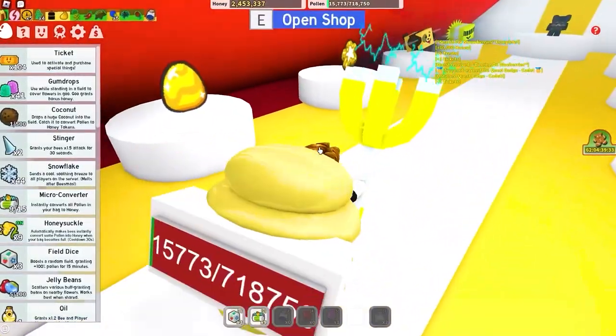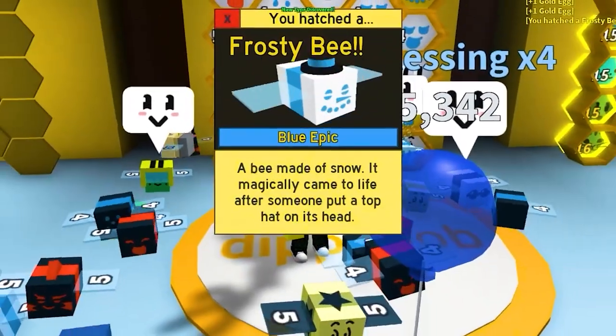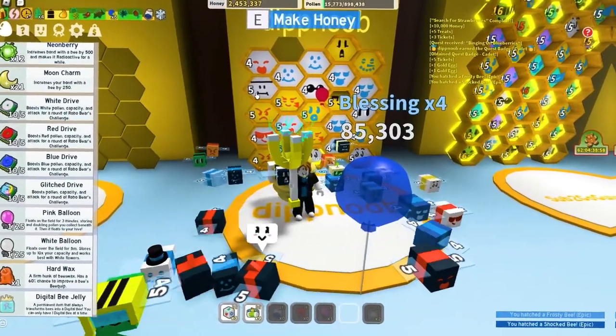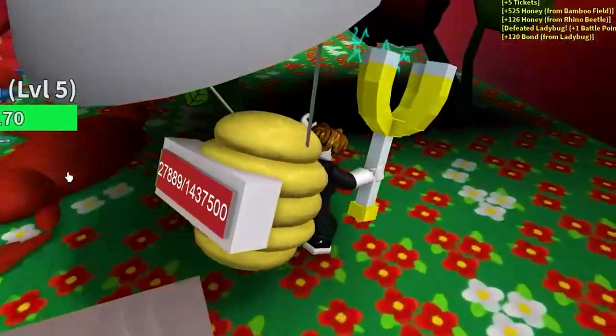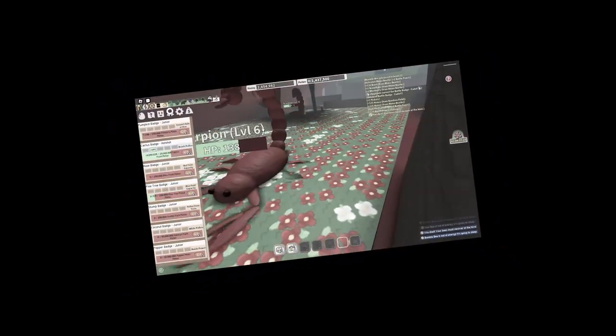I'm going to go into the ticket area and buy some gold eggs. I think we have about 10 minutes left until the one-hour mark. Let's place our two golden eggs. We got a frosty bee — pretty good — and a shocked bee, yes! We have one more egg and 10 minutes left. Maybe we should farm in the rose field. We died by a scorpion.